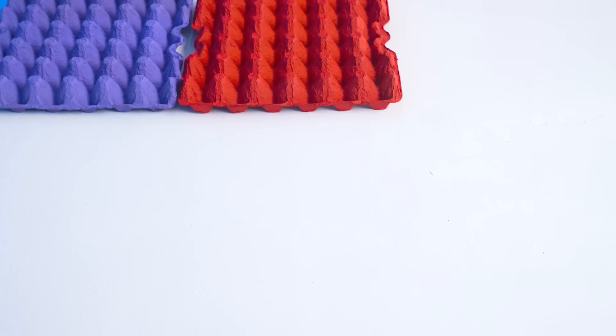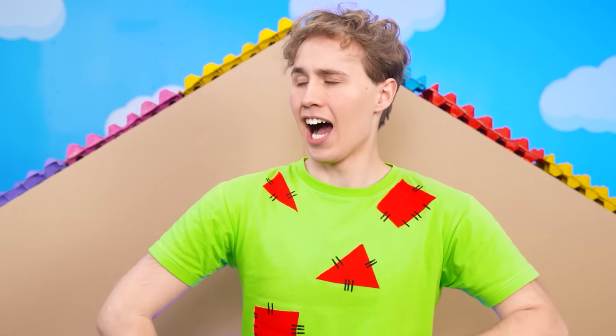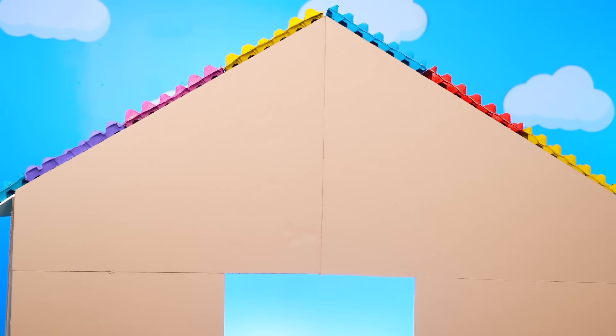After that, we take a tray from the eggs and paint it in a bright color. Putting it on the roof. And look at that! It's completely different now. It's much brighter and cooler.